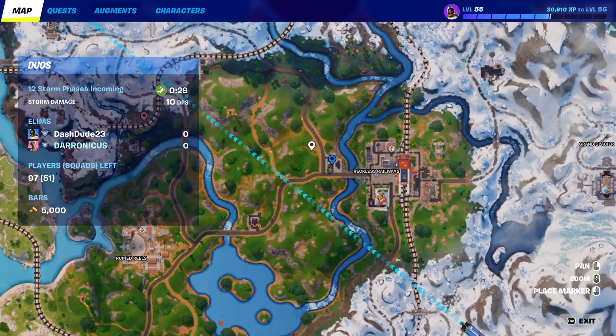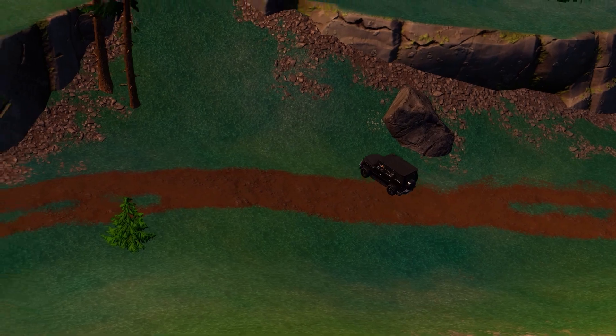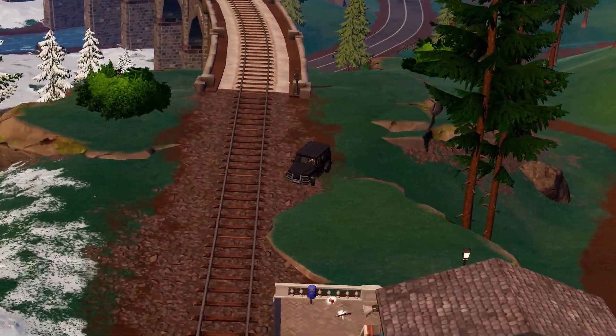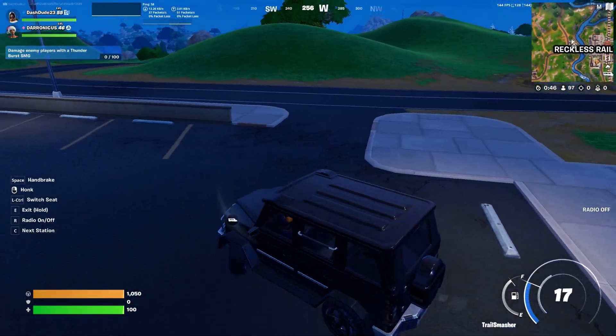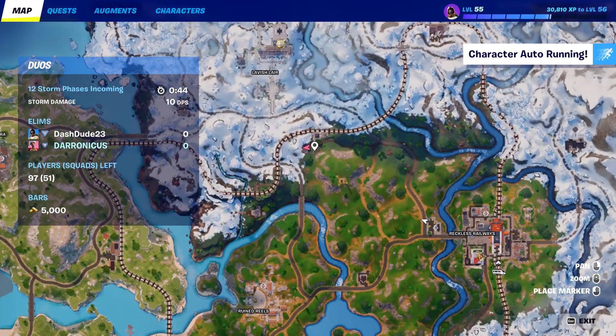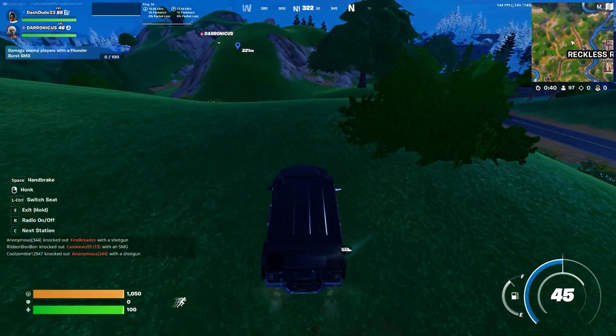So we're in the game and I'm gonna go ahead and land right here at this mark so I can try to get a car. The one we want is the Trail Smasher. You can use any car for this glitch, but this one works the best. I'm hopping in my vehicle right now and I'm gonna make my way over to where my duo is right at this mark.